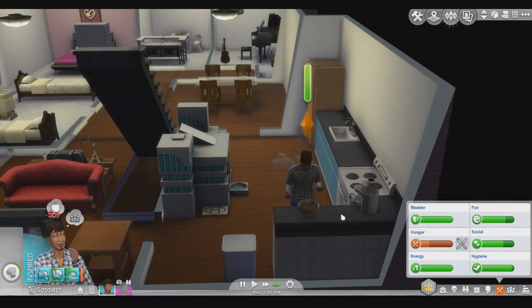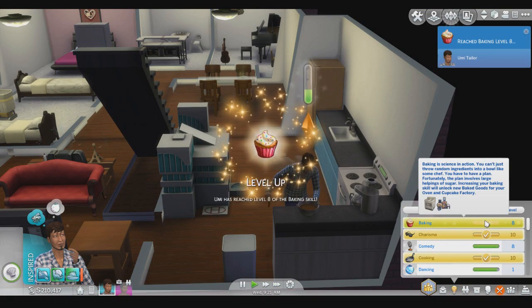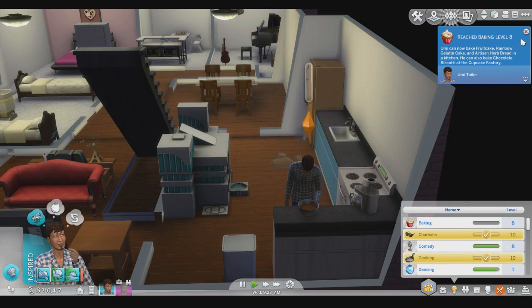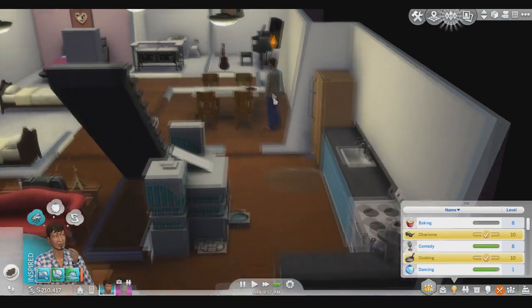This should get you well on top of repairing the fridge. Baking level 8 — you can now bake fruit cake, rainbow gelatin cake, and artisan bread in a kitchen. You can also bake chocolate biscotti at the cupcake factory. I don't actually know anything about words — they're quite difficult.